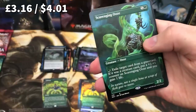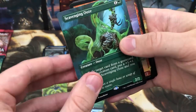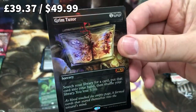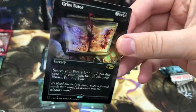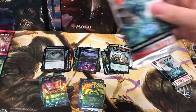Chandra's — oh, beautiful! Scavenging Ooze. Chandra's Incinerator — oh, what a pack! This is just amazing. I love this. Foil mythic Grim Tutor! Oh, I'm having a blast here.